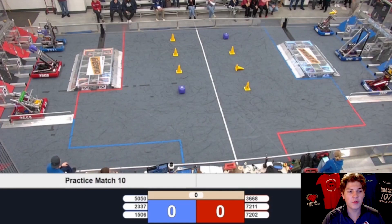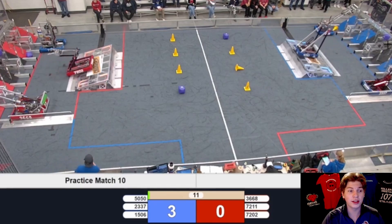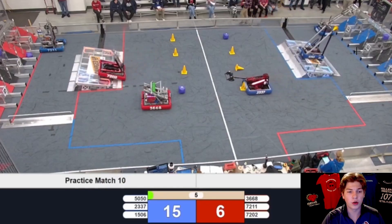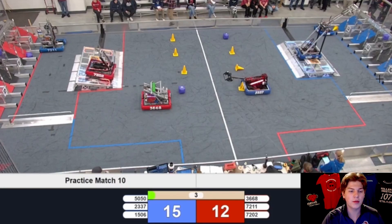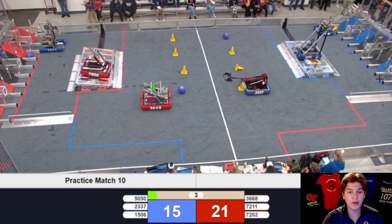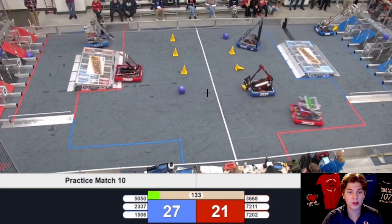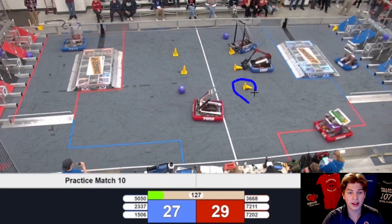Starting off into Autonomous, we have both alliances seemingly mirroring each other with their fast scoring, as all six robots are able to score almost identically to the other alliance, with four game pieces total scored on the high nodes and one each on the lower nodes. We see 7202 and 5050 both going to balance their charging stations. However, 5050 is able to make the difference and engage their charging station, while 2337 and 3668 are both able to gain those mobility points as well. We saw 2337 struggle to acquire a game piece and move on to the next one in the Autonomous preloads — we'll come back to that game piece later in the match.